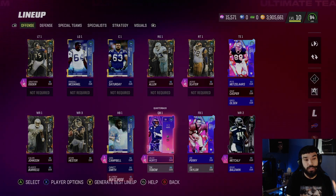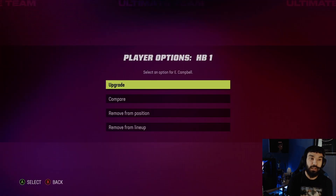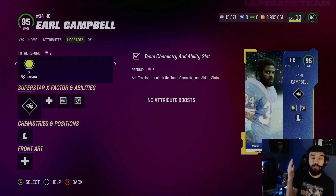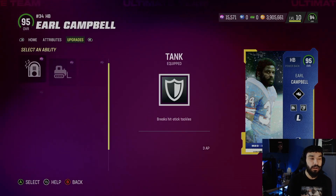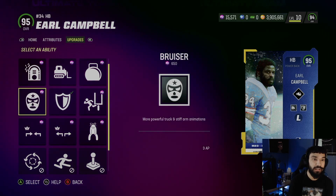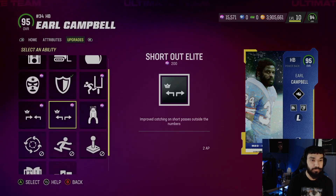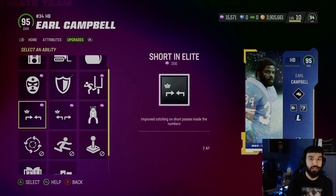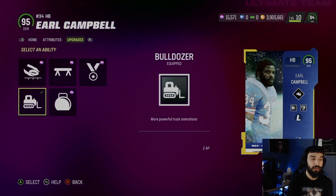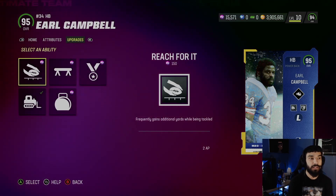I didn't power up Earl Campbell because it's a lot of points to do it — his 92 is super expensive and his 95 is already expensive as it is. So this is what he's going to look like if you just bought the card and didn't power him up. His abilities include tank, bruiser, jukebox, bulldozer, armbar, go line back, backlash, short out elite, and short in elite. On the next ability slot we're going to be using: bulldozer, armbar, balance beam, return man, and reach for it.